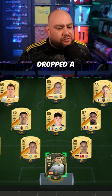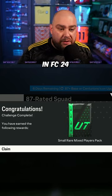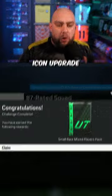Hi guys! Today, EA have dropped a brand new SBC which we've not seen before in FC24. It is the 87 plus base or Centurion's icon upgrade.